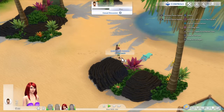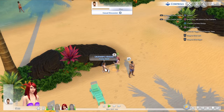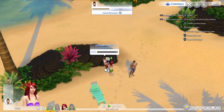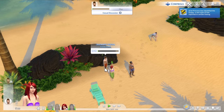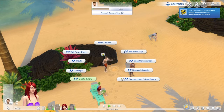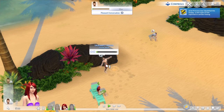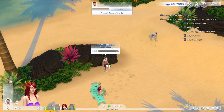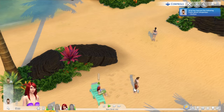First, let's make a friendly introduction. I'm gonna try to make their friendship really strong and then start flirting. Oh, he's a glutton.